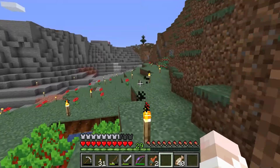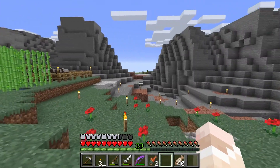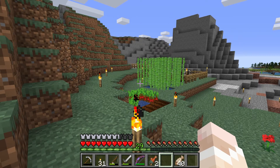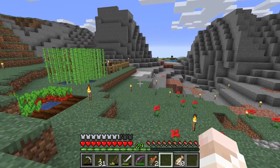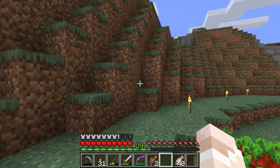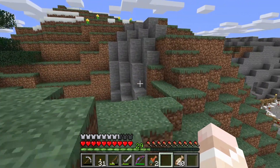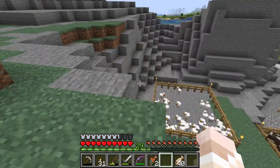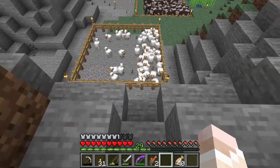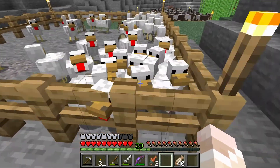I was thinking about what to do for this episode and I was thinking about making some sort of automatic farm — like a farm for food. But I just logged in and saw so much fish and wheat, and I got farmlands going on. I was like, do I really need to make an automatic farm or anything? But anyway, I'm going to make a farm in this episode and I think I'm going to start with an automatic chicken incinerator. Yeah, that's the plan.